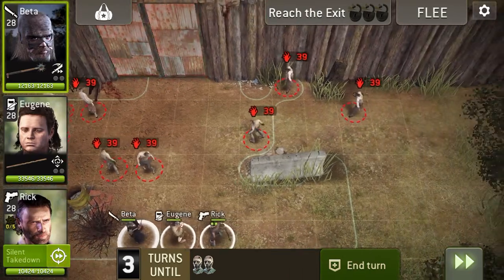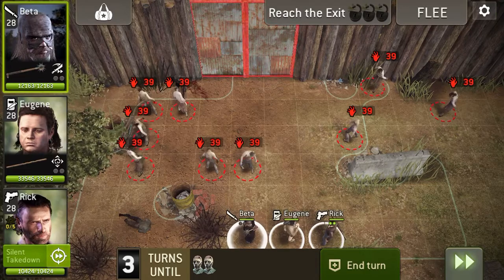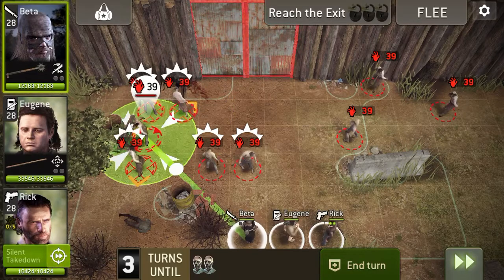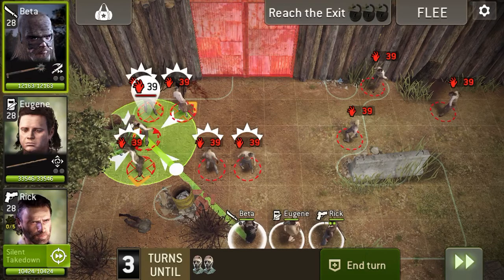When you start opening the gate there will be a tank spawn in the bottom left and bottom right. You can ignore the tank on the right because it will never reach you.